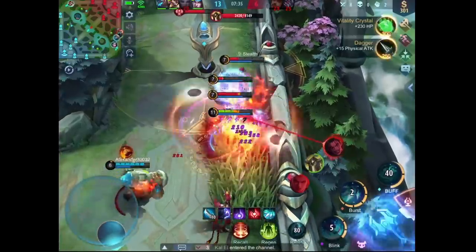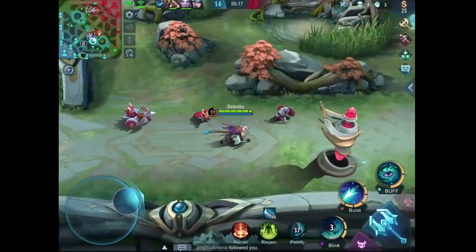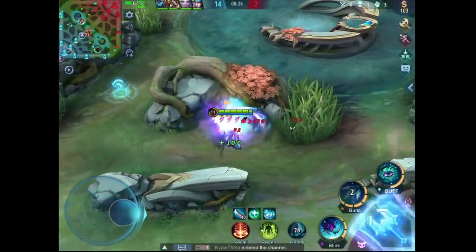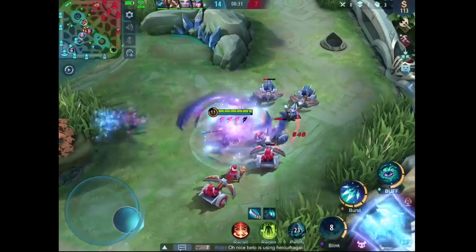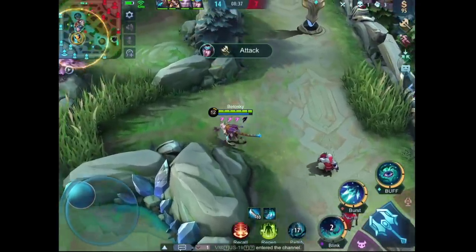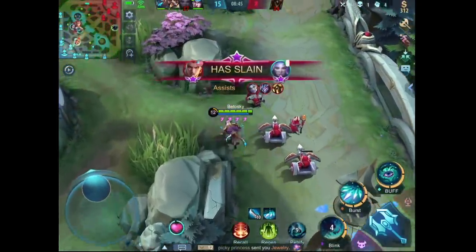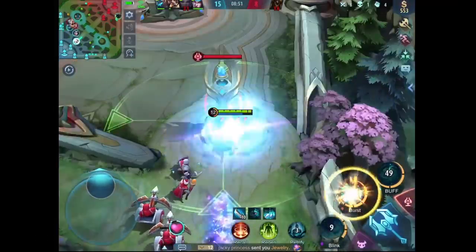Guys, remember — stop auto-aiming. I will keep repeating this over and over again until it's stuck in your and my subconscious. Here the whole enemy team is distracted, so I am using this chance to push as much as I can. A good idea is to use the ultimate before the minion wave shows up, so the enemy will less likely notice that you are split pushing.